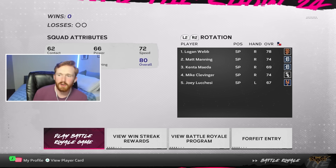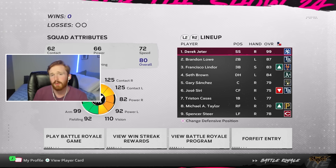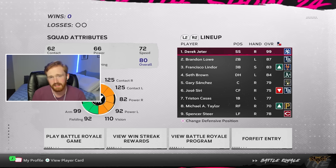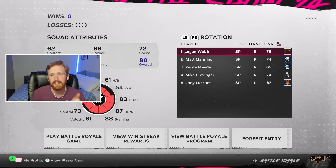The last thing we're going to be doing with this 99 Derek Jeter is taking him to Polo Grounds. This is the lineup we have, this is the bench, this is the bullpen, and this is the rotation. We're going to queue up Polo Grounds for our home games.